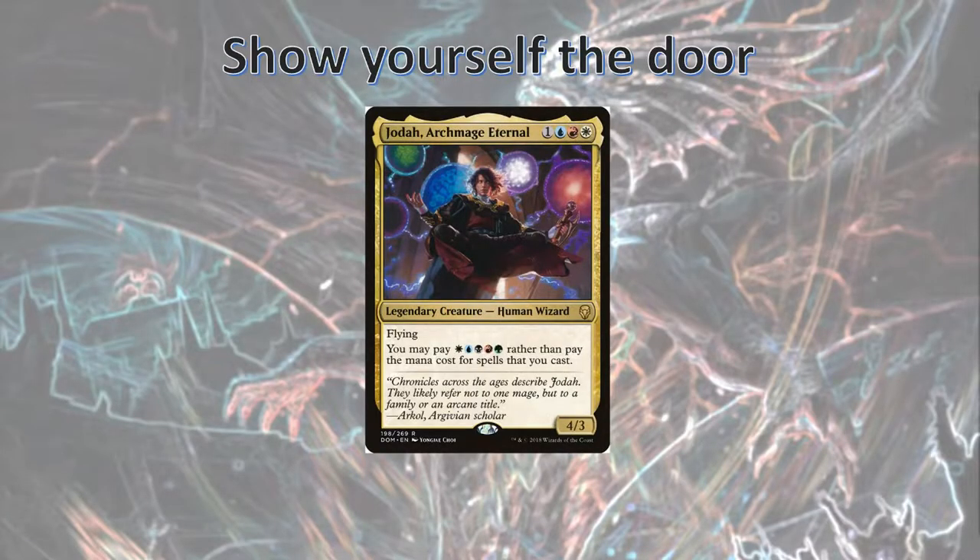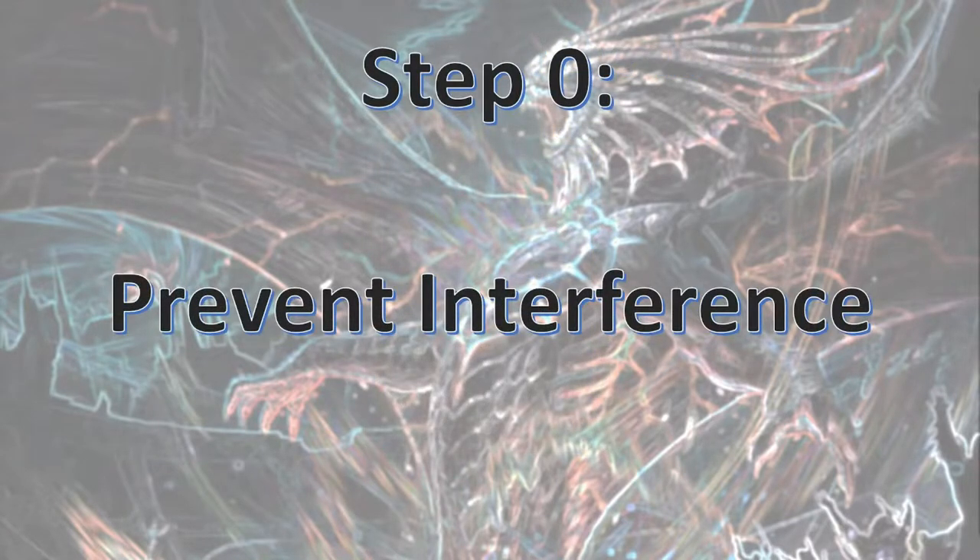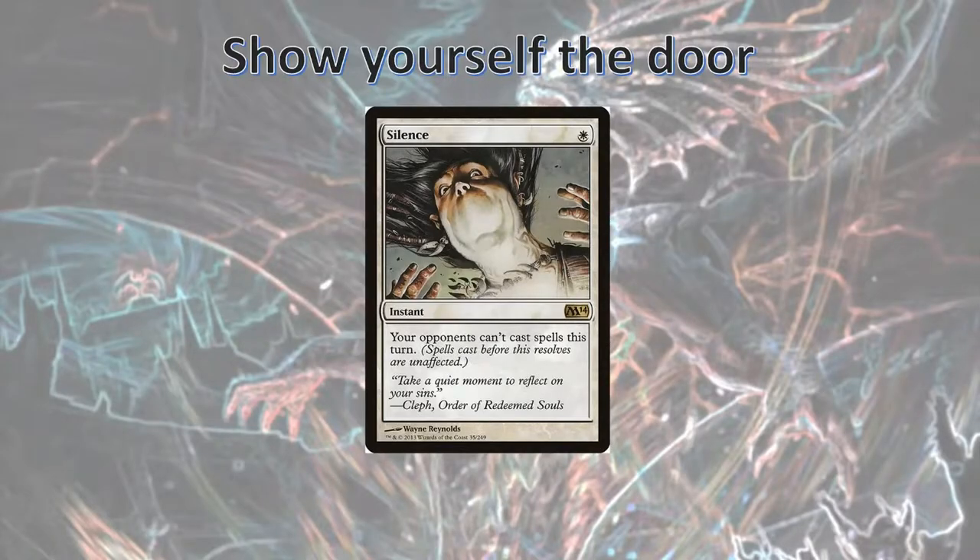The Commander we have for Showing Yourself the Door is Joda. It doesn't really matter that it's Joda — it just matters that it's a five-color Commander. We need all five colors so we can pull off our three easy steps. Step 0: Prevent Interference. This is step 0 because it's mostly optional, but you do want to try and prevent your opponents from messing with us while we're going off.